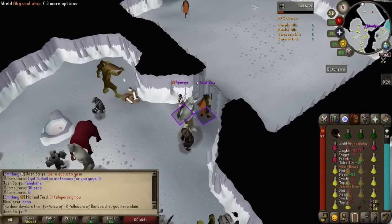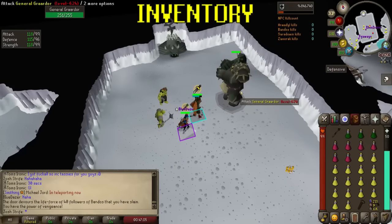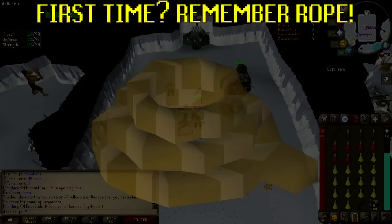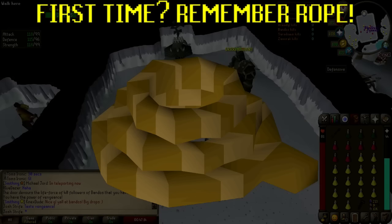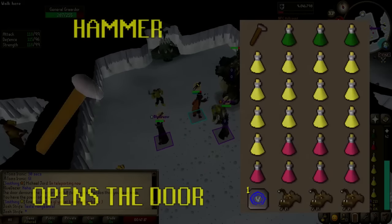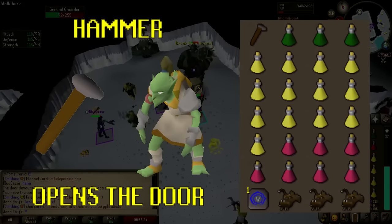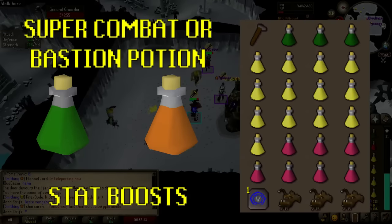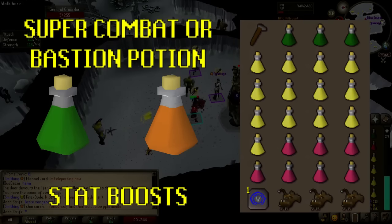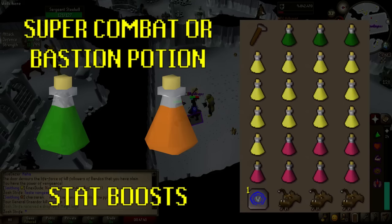So we're geared up and protected from the gods. What do we bring in the inventory? All players — tanks and DPS — will have a very similar inventory setup. If it's your first time at God Wars you'll need to bring a rope. It's a good idea to set up the rope then return and restock so you're not wasting a space. You'll need your hammer to get into the Bandos quarter, but the small goblins you kill for your 40 Bandos follower kill count have just over a 10% chance of dropping a hammer, so if you forget yours it's not a big problem. Then we'll need to boost our stats: super combat potions for melee fighters and bastion potions for rangers. You don't need the divine versions — they're nice but quite expensive. Three of these should be fine.